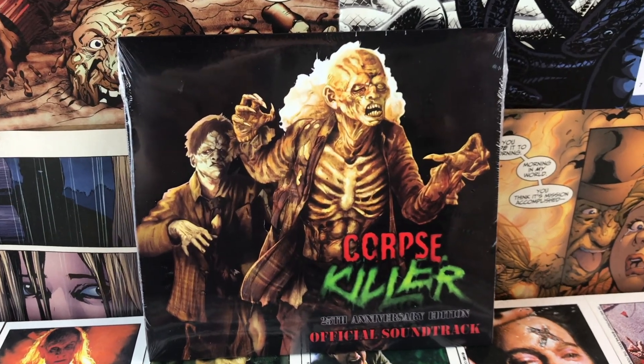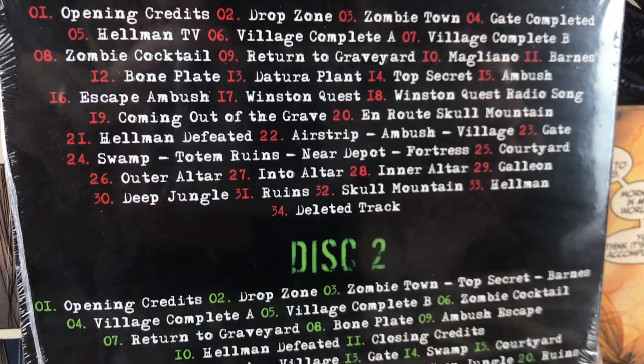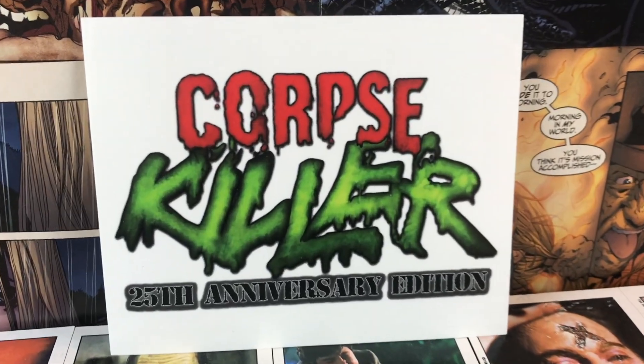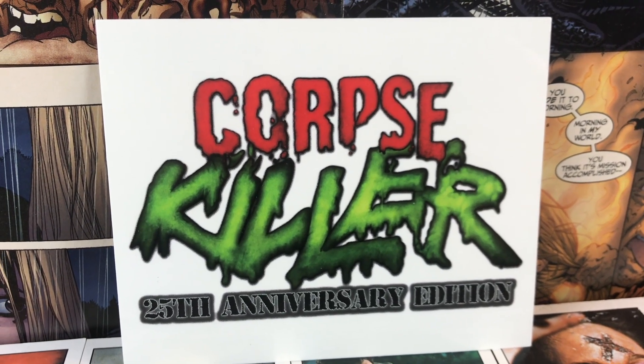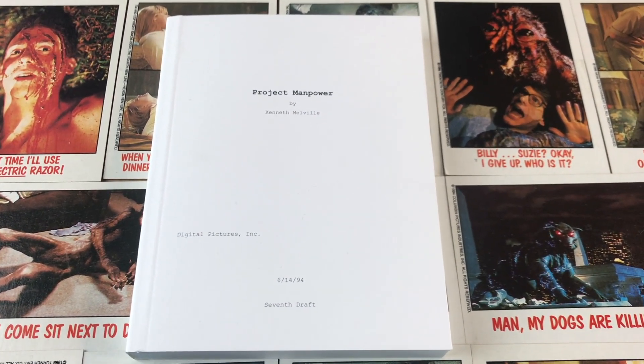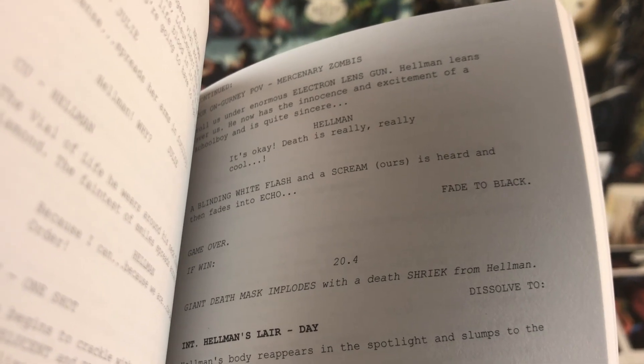It came with an official soundtrack which has a ton of tracks on it — as you can see, it's still in the plastic. I will probably never listen to this, so it might just stay in the plastic, but it's cool to have. It also came with a Corpse Killer sticker. Something really cool it came with was the script in a little tiny book form — 75 pages of script. I haven't really read through it, because if you play the game different things happen depending on what you do. It's kind of interesting — I would assume there would be a script for it, but I wonder how it flows compared to the game.